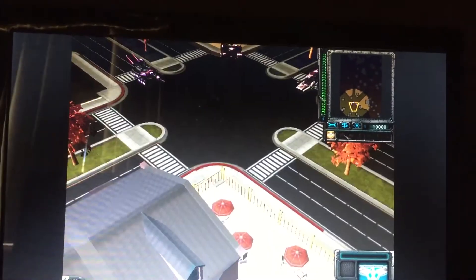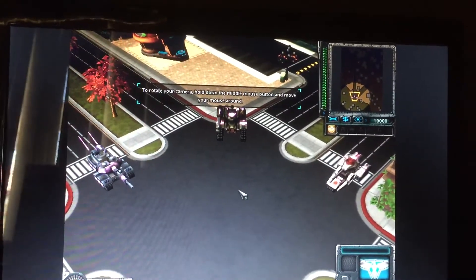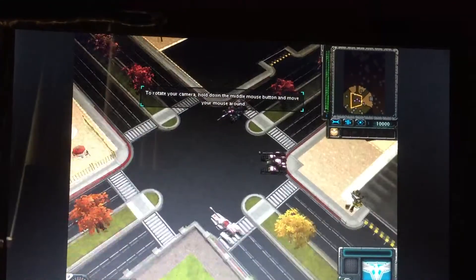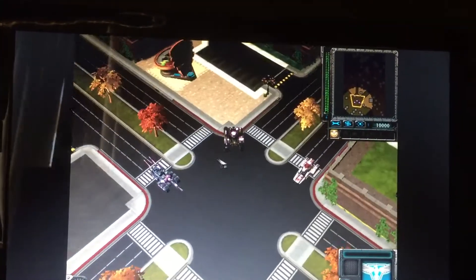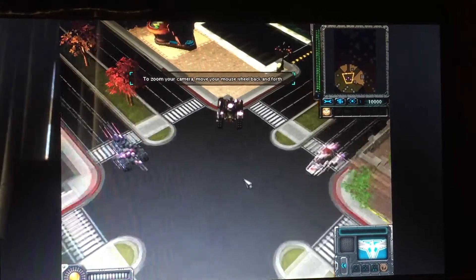To rotate the camera, hold down the middle mouse button and move the mouse around. Try rotating your camera now. To zoom the camera in and out, simply slide your mouse wheel. Try zooming your camera now.